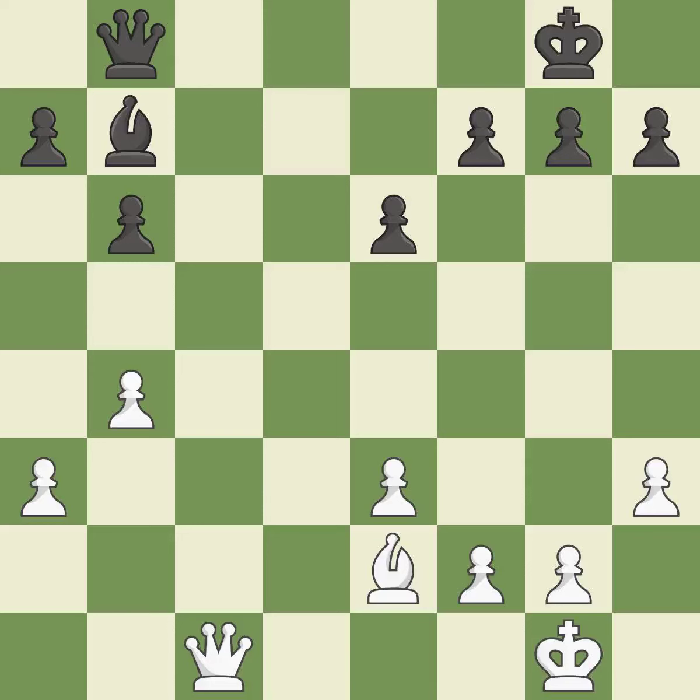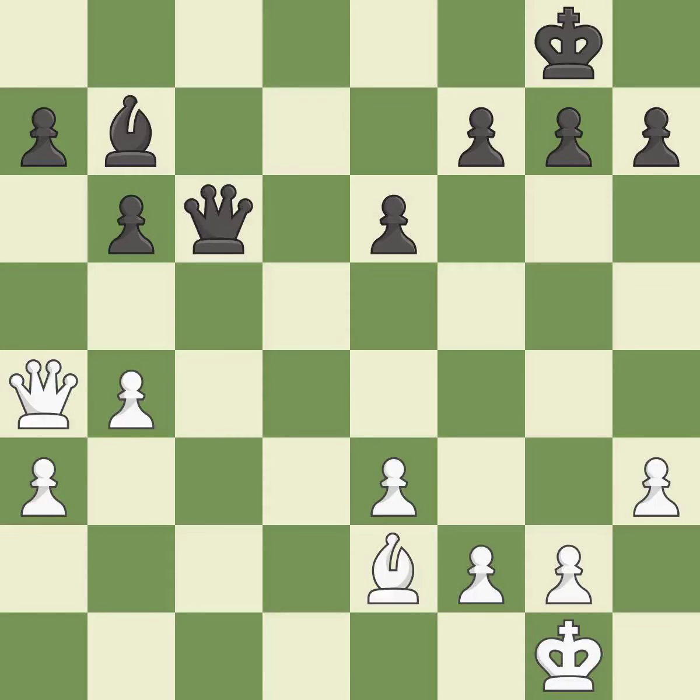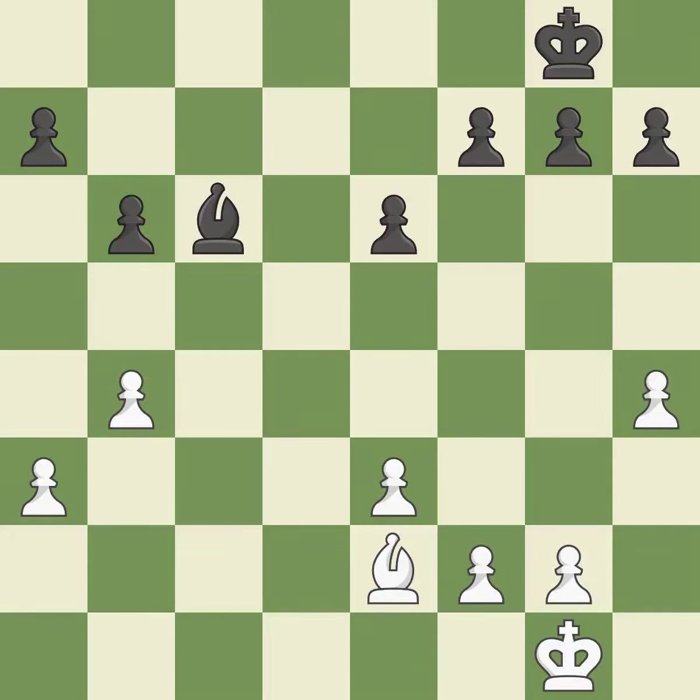Among the best actions. This poses a checkmate threat. This suggests exchanging items of equivalent value. This poses a checkmate threat. This maintains the balance in material with a good trade. This is the only good move. Backs off. A powerful play. That is a logical response. A wise decision.